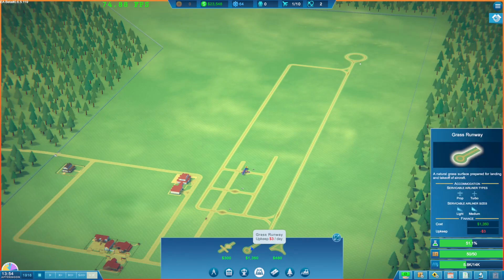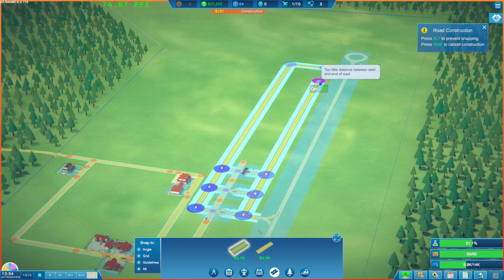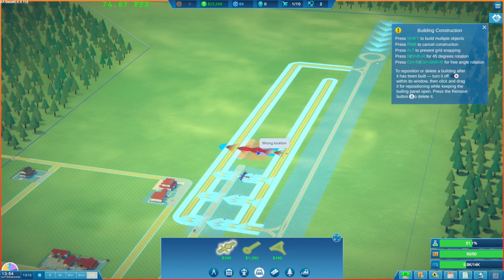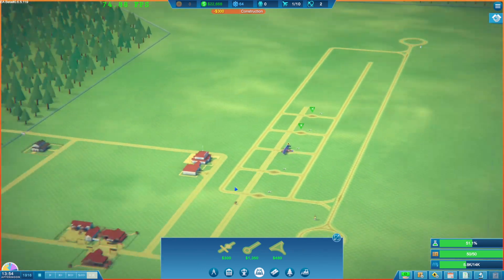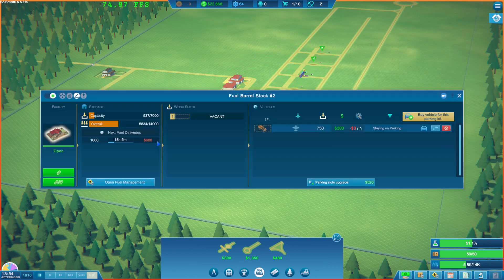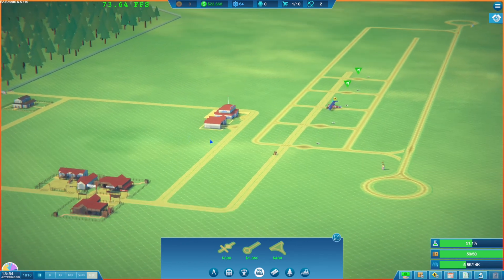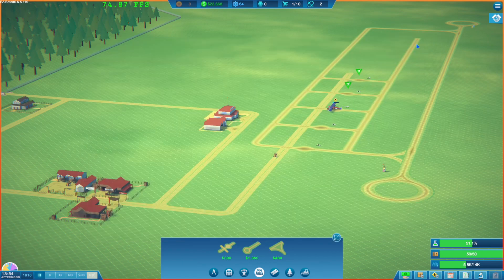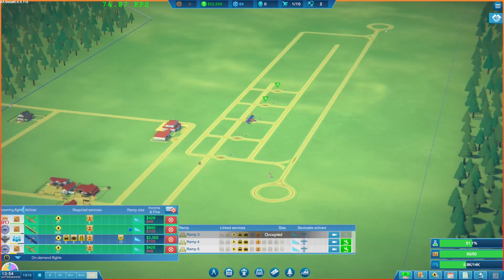Let's go ahead and extend our ramps - get some more grass taxiway going, up to about there. That looks about right. We'll add a few more ramps. This will mean we'll need all kinds of additional facilities, so let's make sure to unlink and relink everything - link to all - and we'll do the same thing over here. Everything should now be linked up and ready to go.